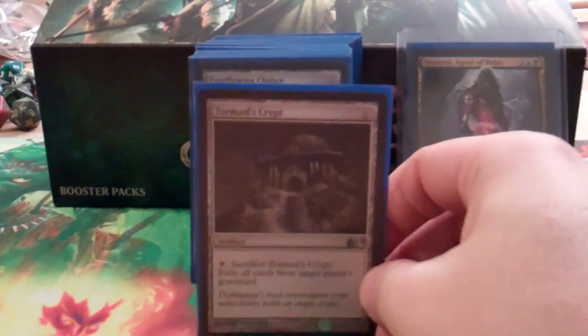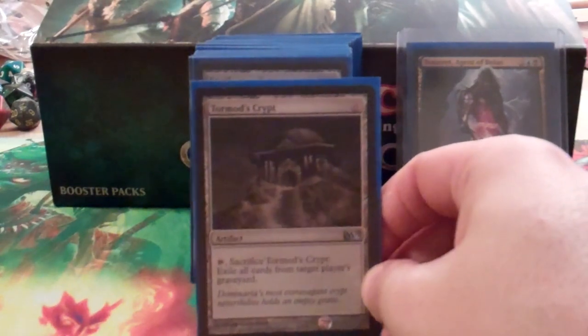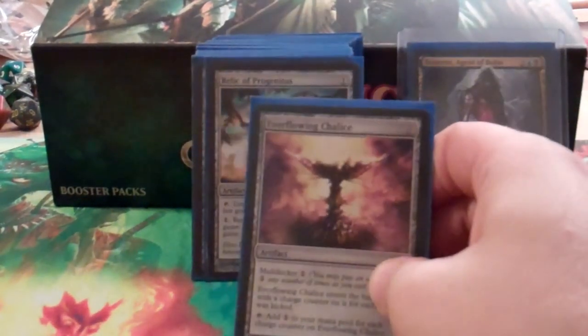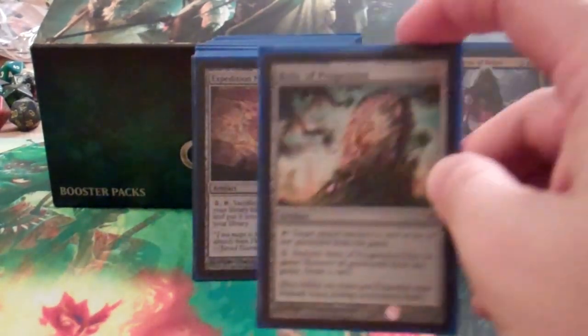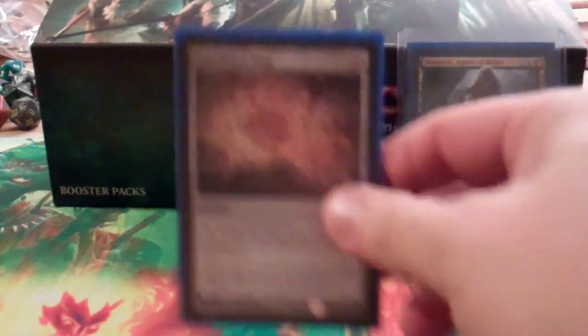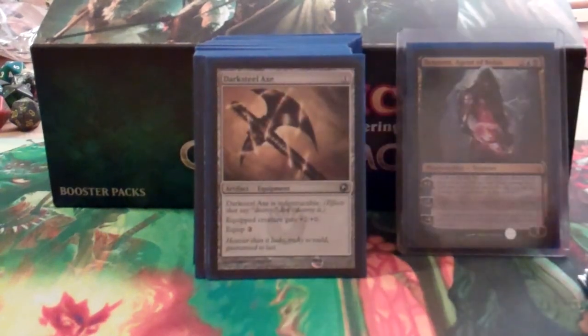Tormod's Crypt — I usually put this in a deck and then cut it because it hoses people but doesn't do a lot else, but here I can make it a 5/5 artifact creature. Everflowing Chalice will make me a lot of mana. Relic of Progenitus is like the Tormod's Crypt, one I personally like better. Expedition Map will go get me the Academy Ruins.